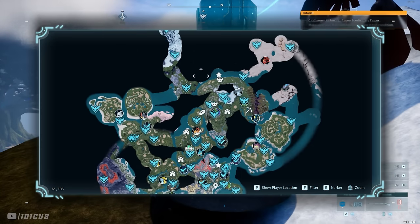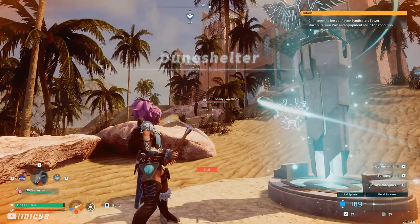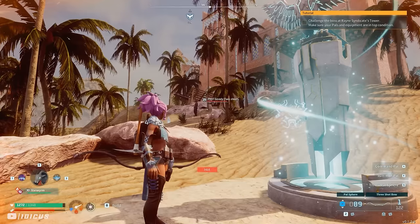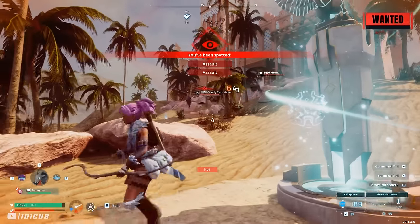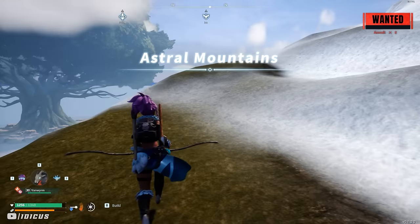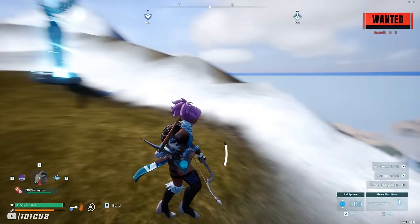All you need to get this going is a weapon — a bow is what I'll be using in this video. You want to make your way to any village or settlement around the map. Once you're there, you need to get yourself a wanted status so that the officers start coming after you. The easiest way to do this is to go up and shoot an officer. If you shoot multiple you'll get stacks of wanted, which for this glitch is actually a good thing. I recommend shooting two or three officers and then fast traveling to the boss tower as quick as you can.